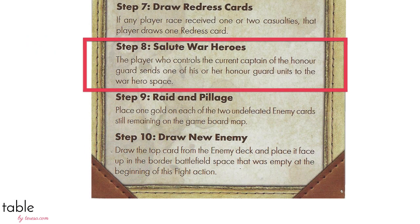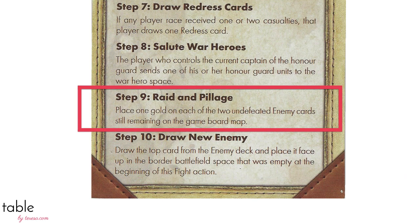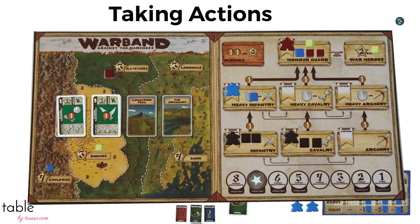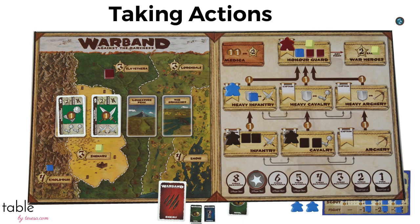Now it's time to salute the war heroes. If players had troops in the honor guard space, the captain would choose one unit to go to the war heroes space — war heroes are worth two points at the end of the game, and the captaincy may change after this step. Then we raid and pillage: we put one coin on each remaining enemy card. Players who defeat enemies with coins get to keep them too. Finally, we draw a new enemy card and place it in the space that was empty at the beginning of the turn.